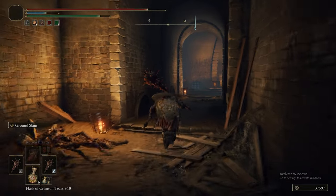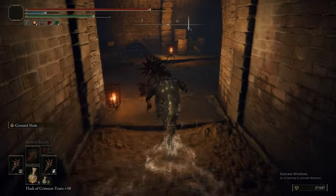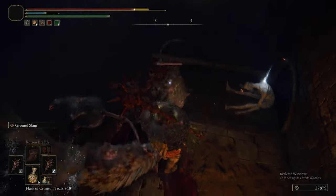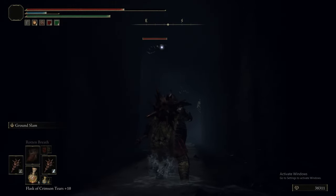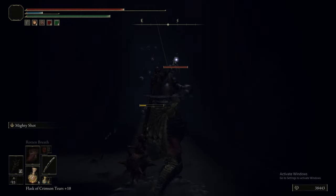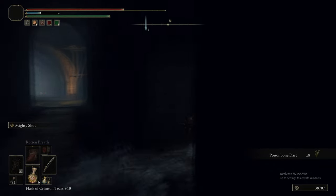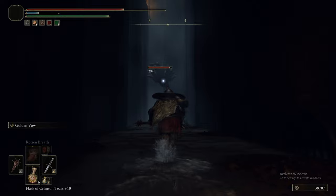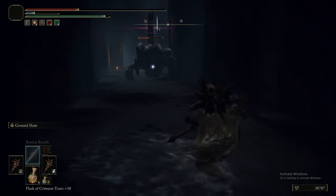This is the bit we initially jumped down to in the aqueduct. Up those stairs takes you to the room with that Leyndell Knight, but now we're heading the other direction into the sewer area where there are rats and hands. Given the amount of times we've said it this episode: Flaming Strike is good versus the Avatar, good versus the Tree Spirit, good versus the soldiers, hands, and rats - everything in this area. Just use Flaming Strike. I would probably keep Ground Slam as the main but put Flaming Strike on the offhand Great Stars instead of Prayerful Strike.